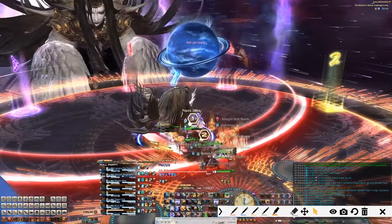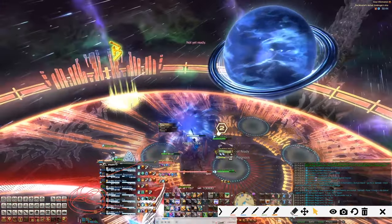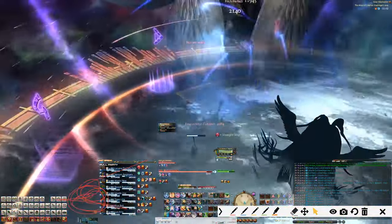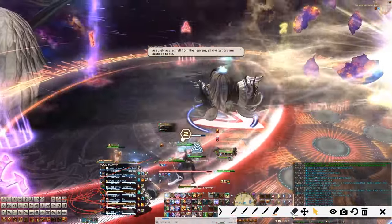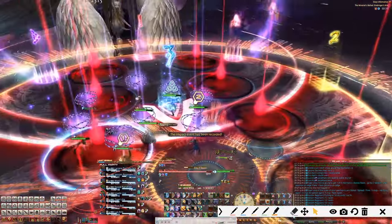Here we have another planet. Looking at the blue planet, which is a knockback, and the head down here facing this way. The way to handle this is to run towards the blue planet — that's the slower one. They explode, you get knocked back, and then you have to dodge that cone AoE.